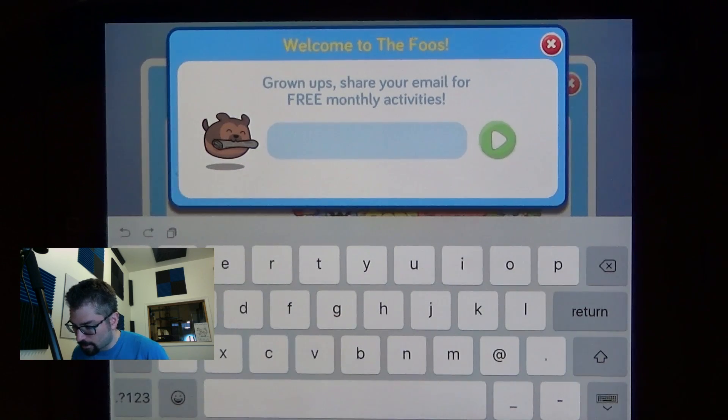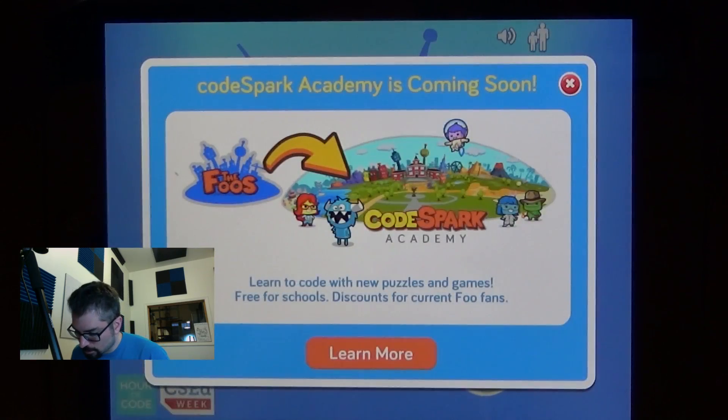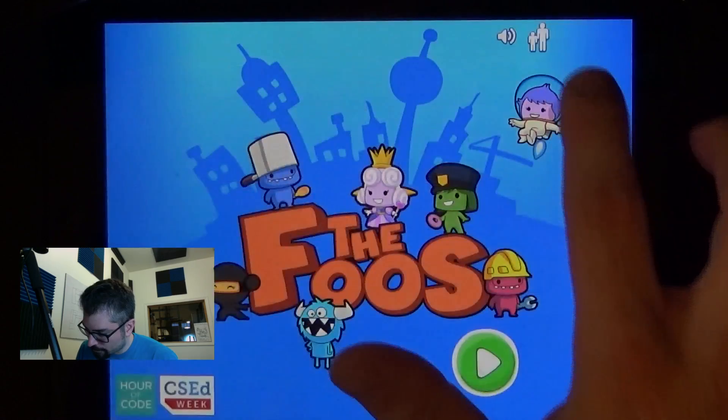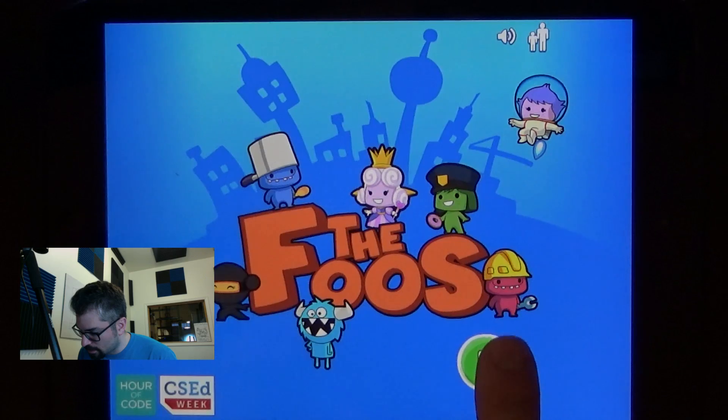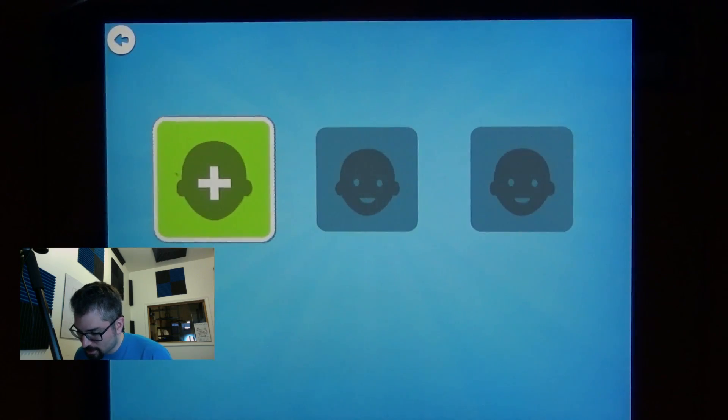I'm going to skip this. CodeSpark Academy. A couple of pop-ups before we even start. Hour of Code and Computer Science Education Week logos — that's interesting.